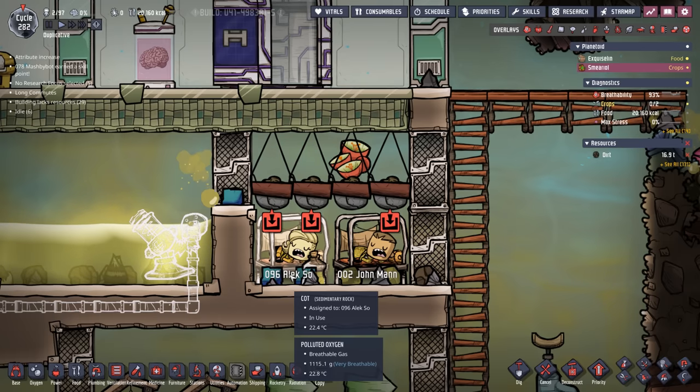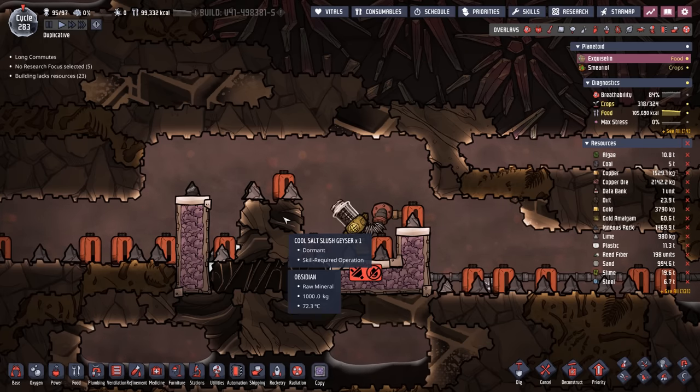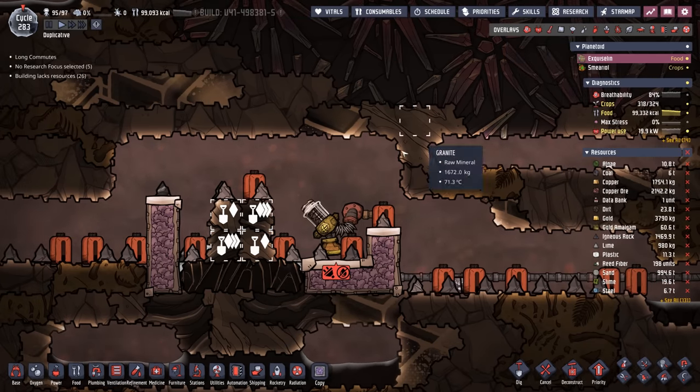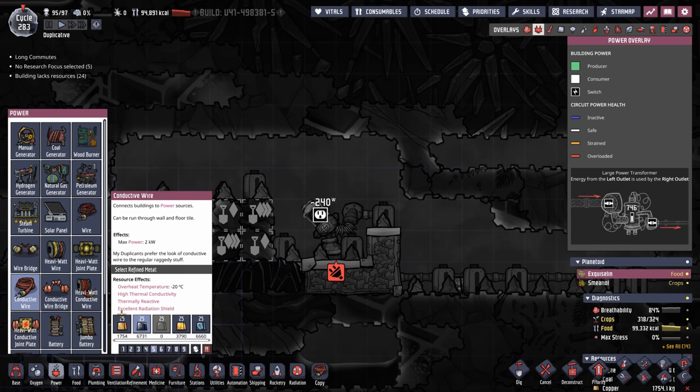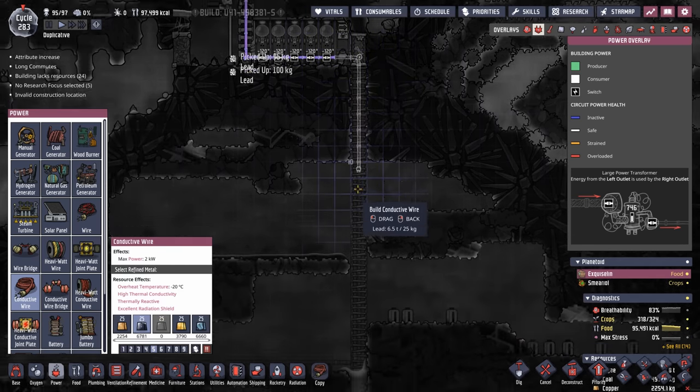Back over on our main planetoid, it's time to crack this cool salt slush geyser open. I just realized we still need power down here — that is a forever run. Looks like it's time to blow some more lead.